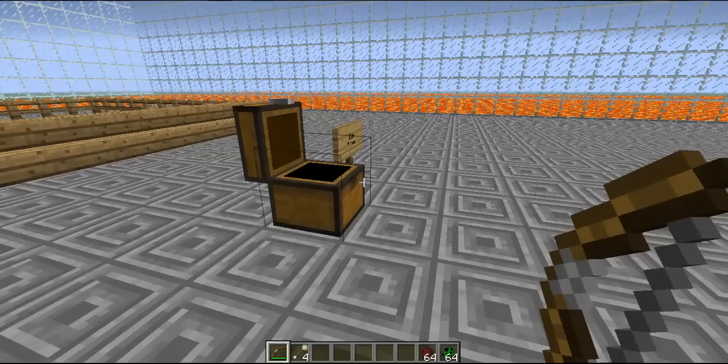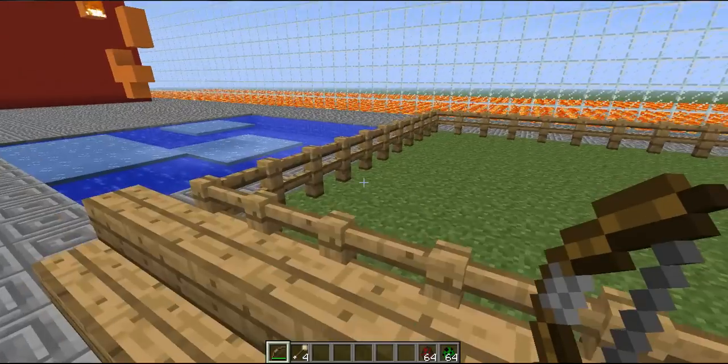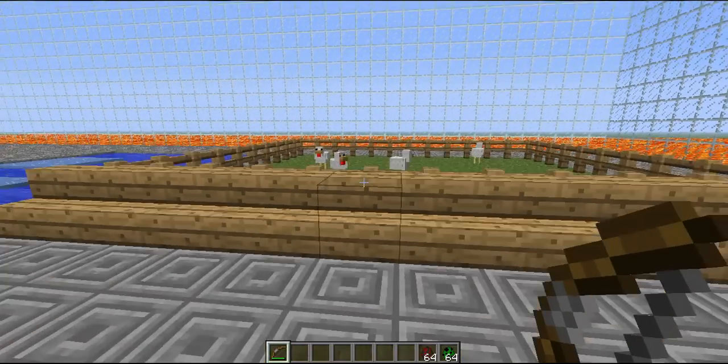Now my second favorite here — the Egg Arrow, which is going to kill any monster in one shot. And once it kills it, it replaces it with a chicken, or just spawns a chicken. Pretty awesome.